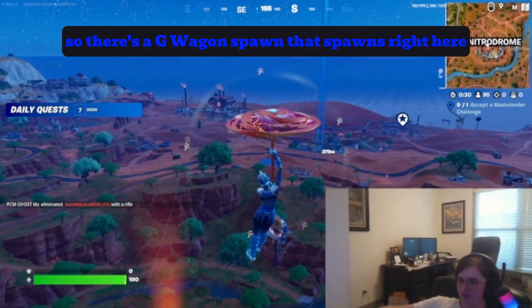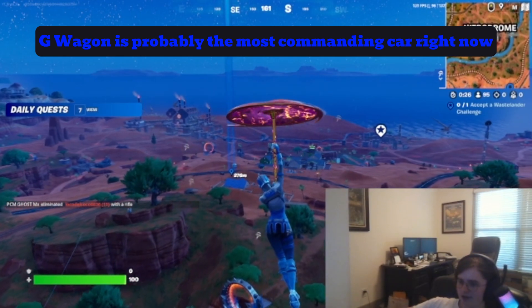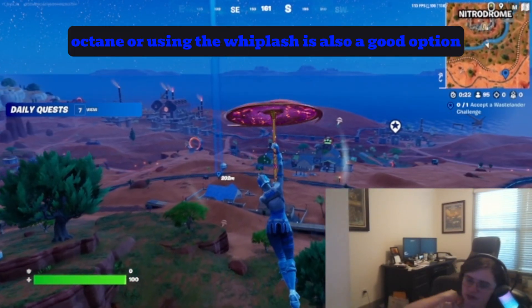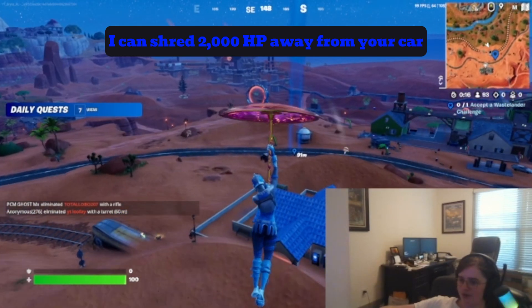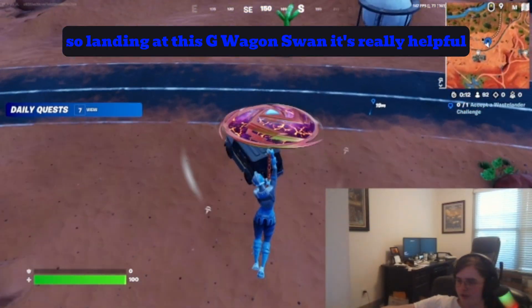There is a G-Wagon spawn right here. The G-Wagon is probably the most commanding car right now. The Octane or Whiplash is also a good option, but I would go with the G-Wagon, because off-spawn, I don't think anyone has something that can shred 2000 HP away from your car. So landing at this G-Wagon spawn is really helpful.